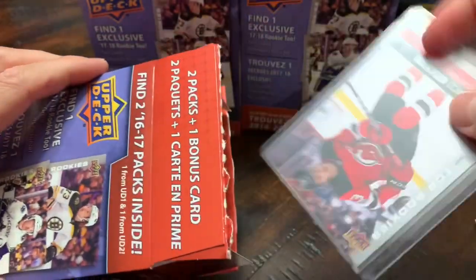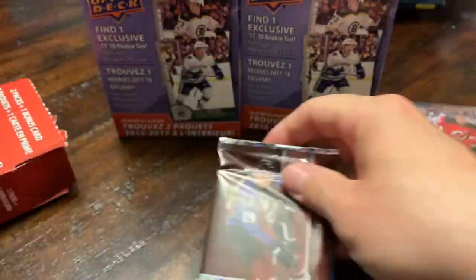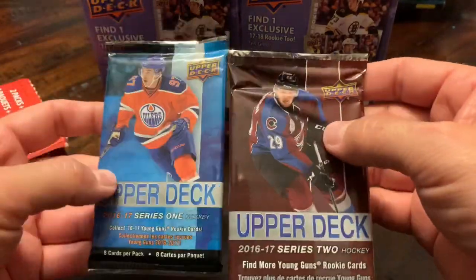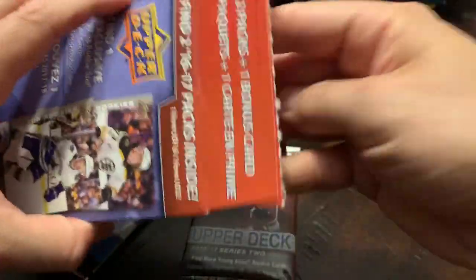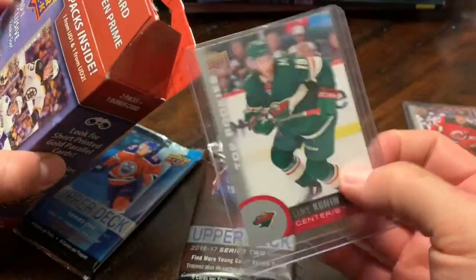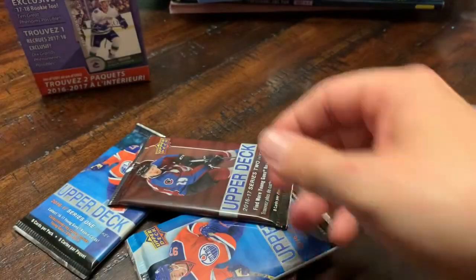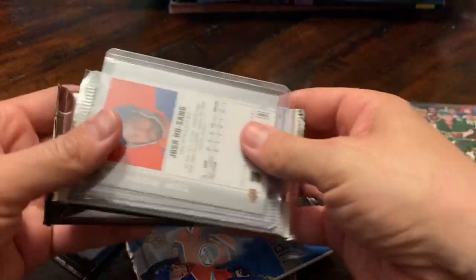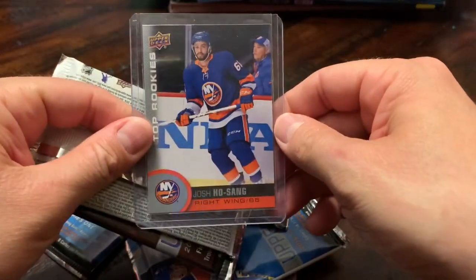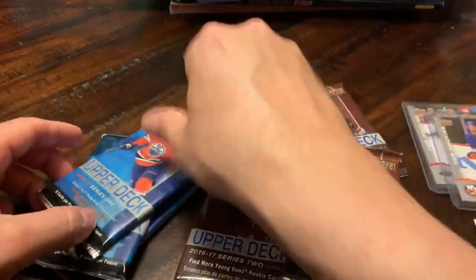I'll do the rookies here real quick. Okay, Nico Hischier in the Upper Deck Series One and Series Two. I'm just opening up the boxes real quick here. This rookie is Luke Kunin, and the last rookie is Josh Hosang. No golds unfortunately.